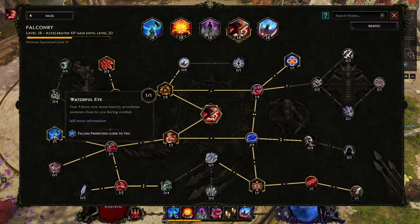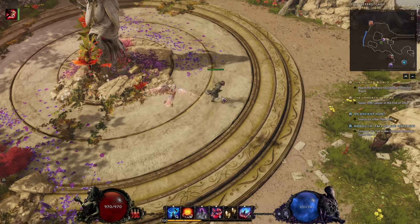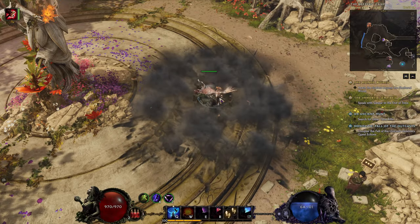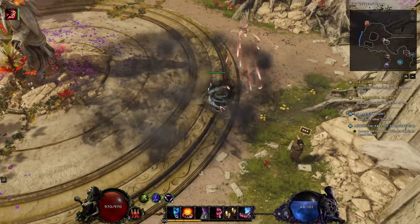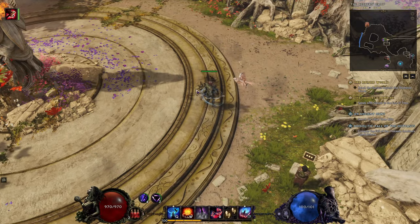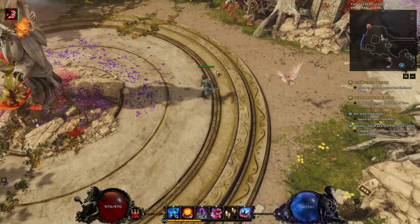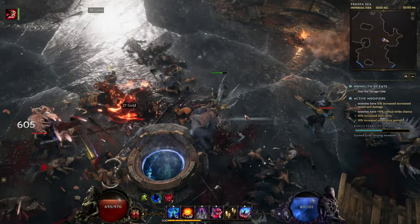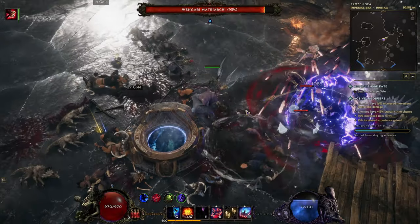Watchful Eye is very useful so you know where the Falcon will be and where it will attack — very useful against bosses. Against bosses your playstyle will probably be pressing your smoke cloud and standing in one place doing skills in the smoke cloud, so you can rely on your Falcon to attack the boss and not random enemies. Then get a point in Agile Prey — we get increased damage, and it will be tripled against moving targets. That's why we want to move all the time, so our targets are moving and the Falcon has increased damage against them.